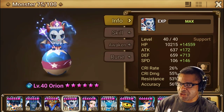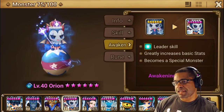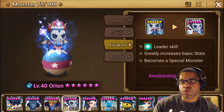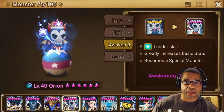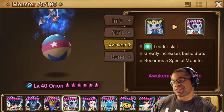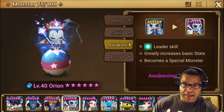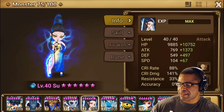Next up is Orion, the water brownie magician. When you awaken Orion, you don't get a skill strengthening - you actually get a brand new skill: a leader skill providing a 25% bonus to overall defense. This is a universal leader skill, so the value it brings wherever you are in the game is huge, especially for newer players who may not have many leader skills yet.